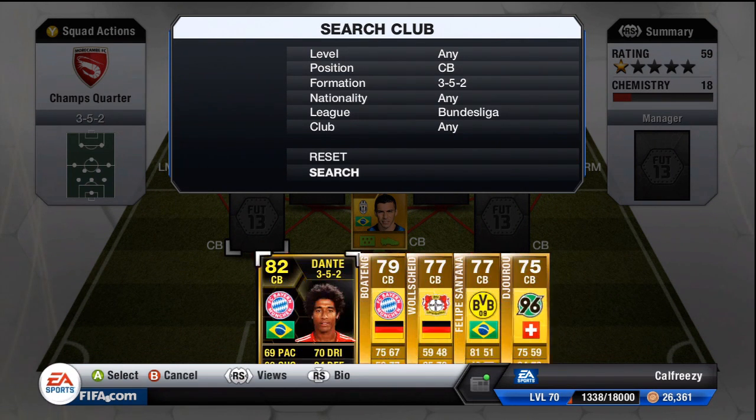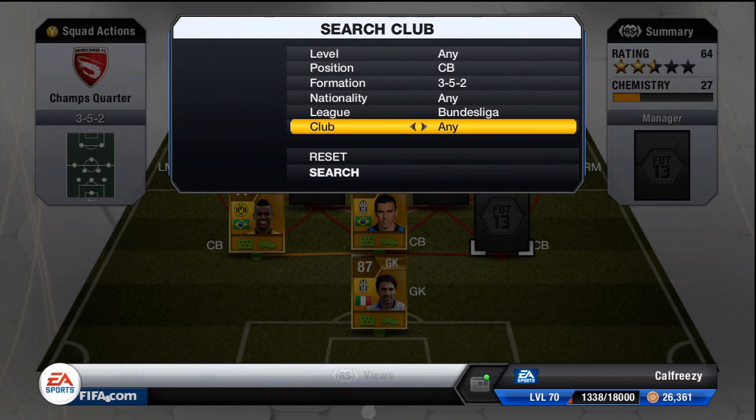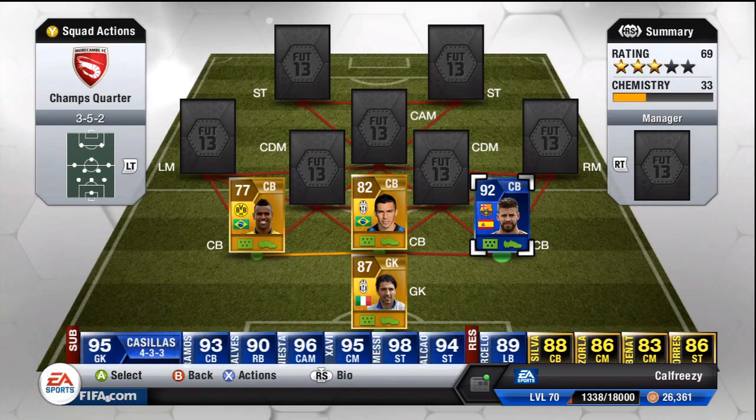Lucio is actually a really key part of this team because he's going to essentially unlock the left half of my squad, which is very Brazilian dominated. On the left centre back position we have Felipe Santana — he's going to be one of the Borussia Dortmund links. The quarterfinal hosts eight teams but there are 11 spots on a football pitch, so there are going to be a couple of players that belong to the same team.